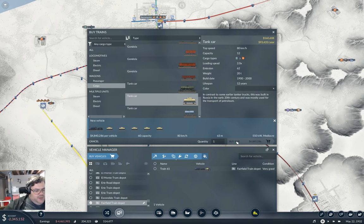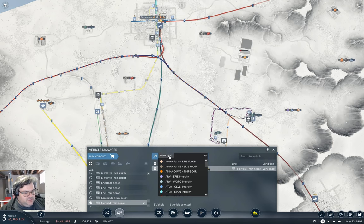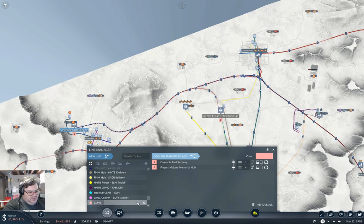I'm back. I decided to go for a half-length train — five cars initially — just to reduce the overhead costs. Now I need to do a new line from here to here. That's the Columbia Fuel Refinery to Fingers Malone Memorial Hub.